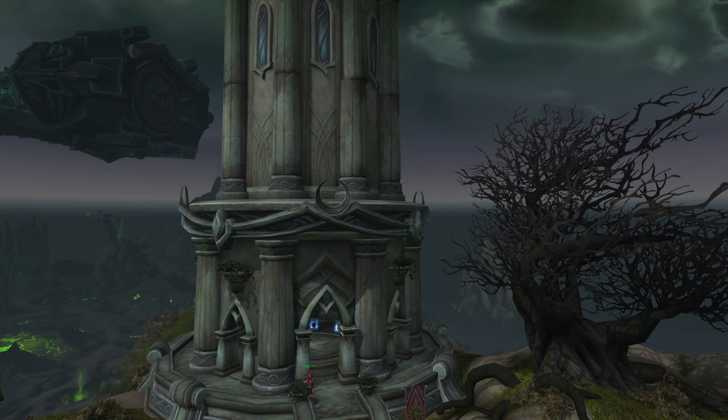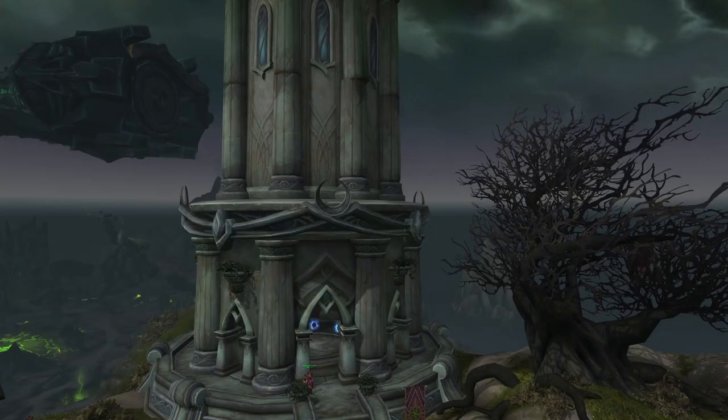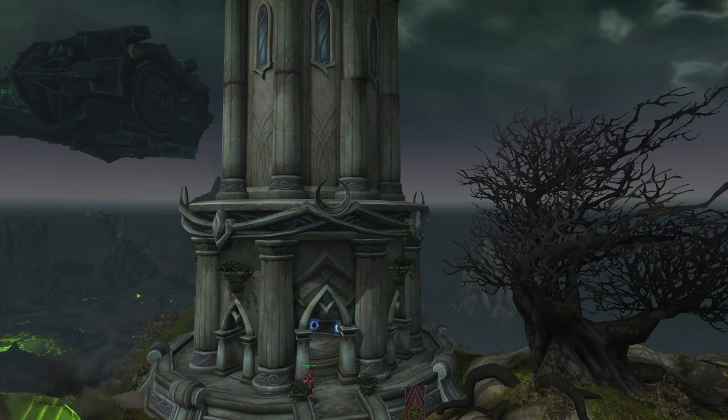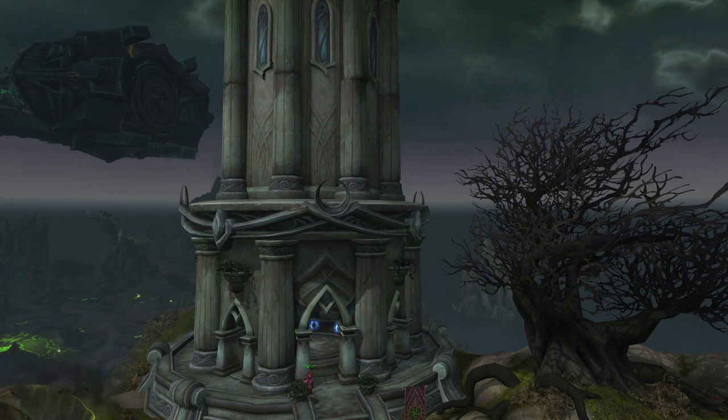Once you have entered the Mage Tower, all of your gear will be scaled down to item level 50, and you get stripped of all your legendary powers, soulbind, conduits, tier set and so on. But you can wear lower item level crafted PvP gear and apply some really powerful legacy enchants and gems on them. This is what we are going to focus on, so we will start preparing and be able to sell them when the Mage Tower becomes available, which is pretty soon.